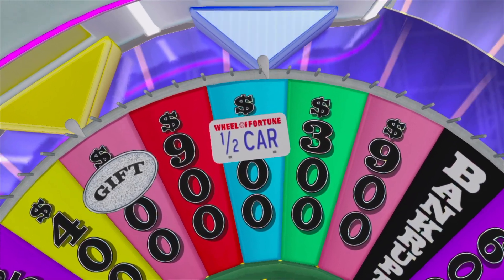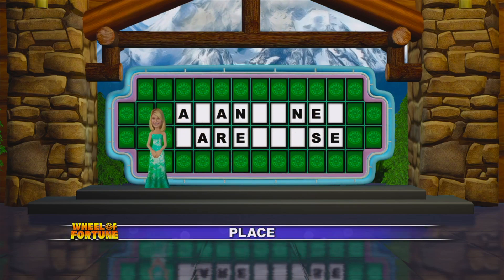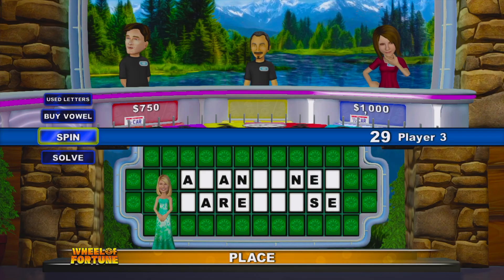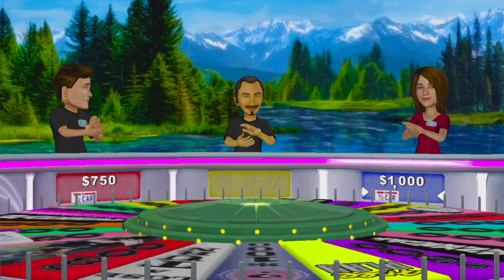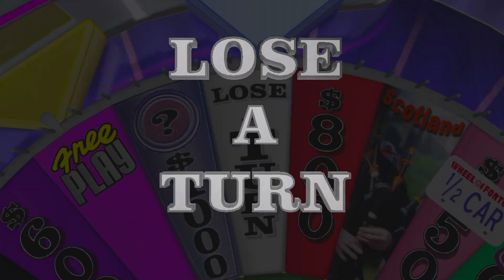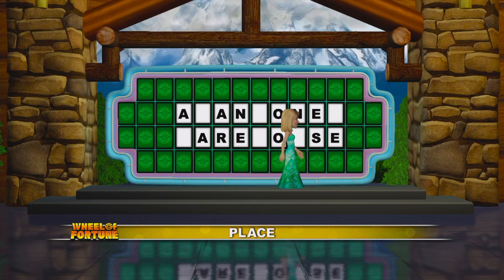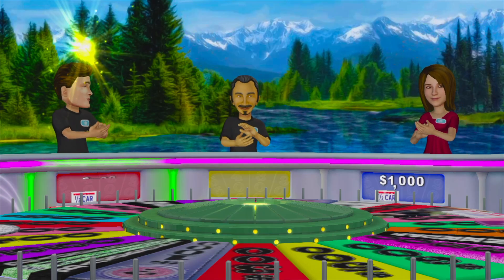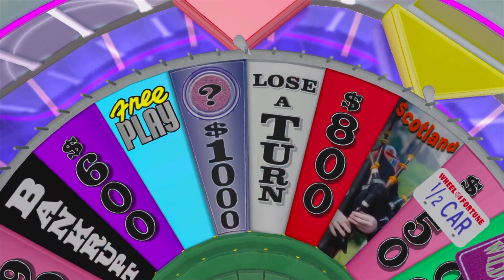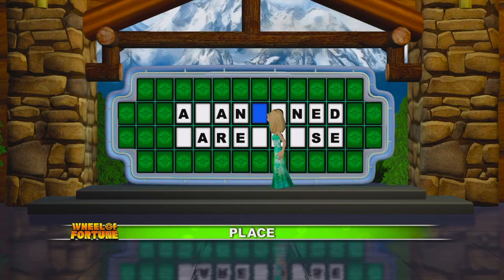This could be good for you. You got it. Go on and pick up that half car. Could be trouble. Sorry, gotta go to the next player. A vowel for you — there are two of those. Mystery wedge — choose a letter. We got two letters for you. Let's get those up there.